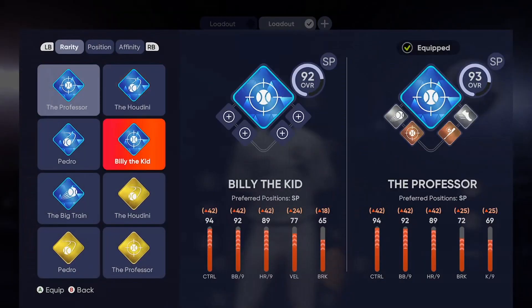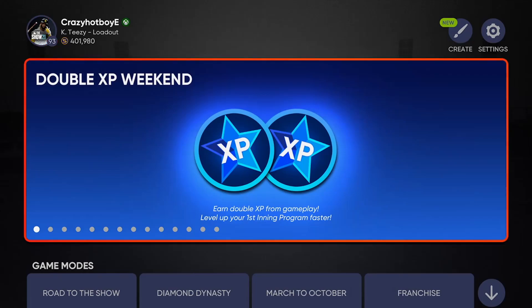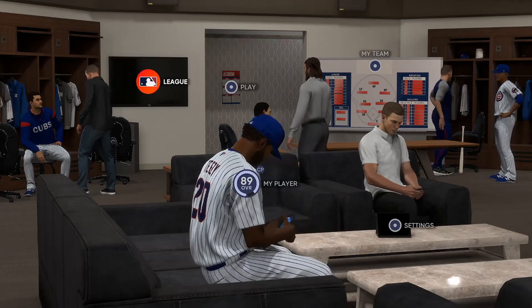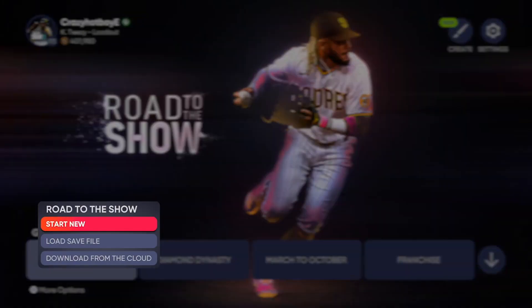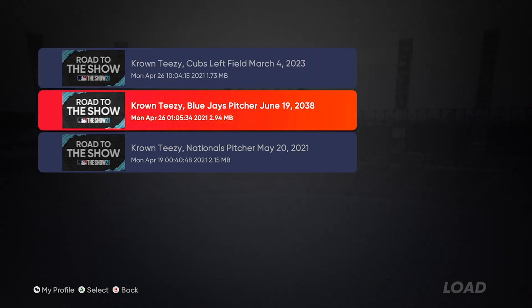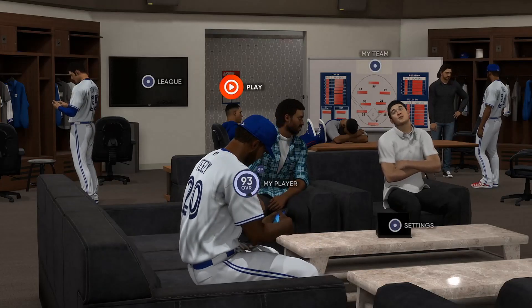I'm a 93 overall but I could be a 96 or 98. If we come to Road to the Show and load up our pitcher — there's my pitcher right there. We load up the save file. We're at June 19, 2038. I made it all the way to the year 2038 with my pitcher and he is a 93 overall.